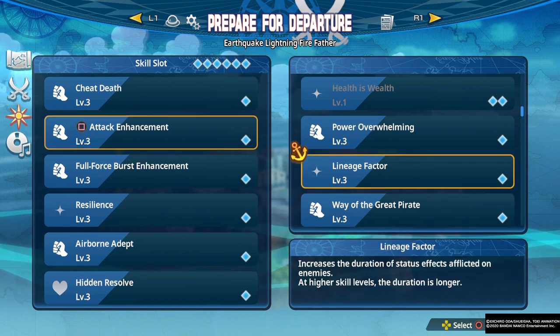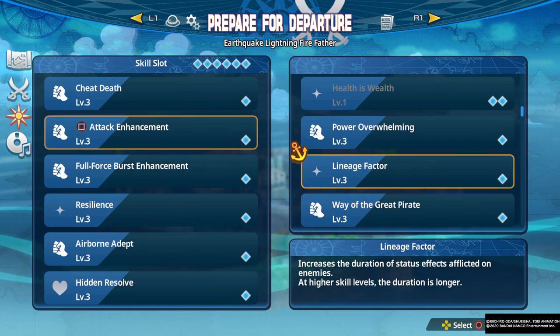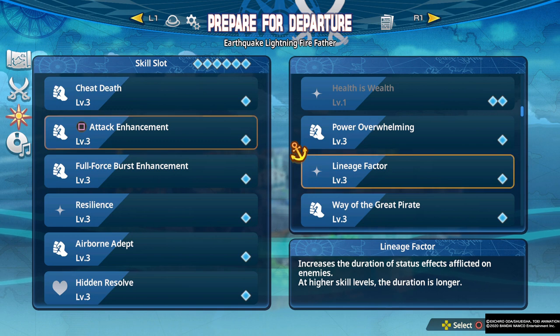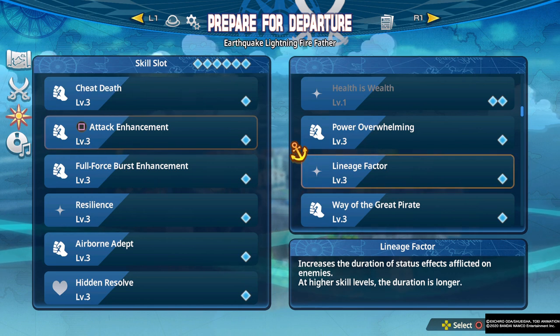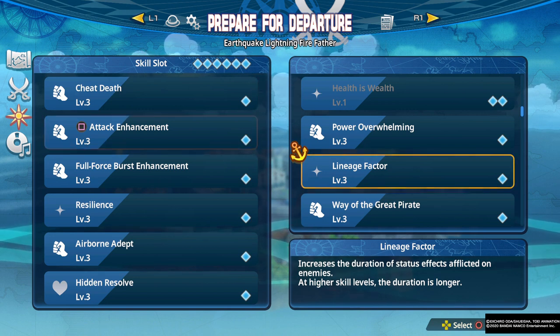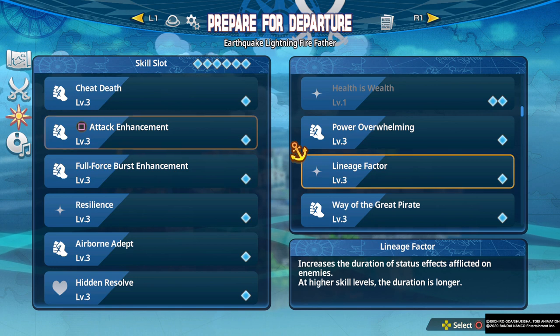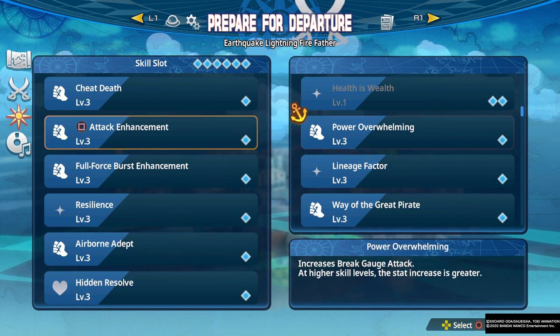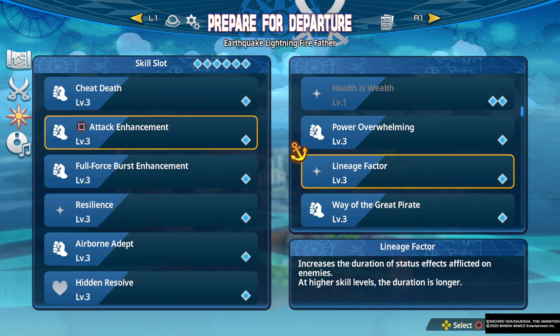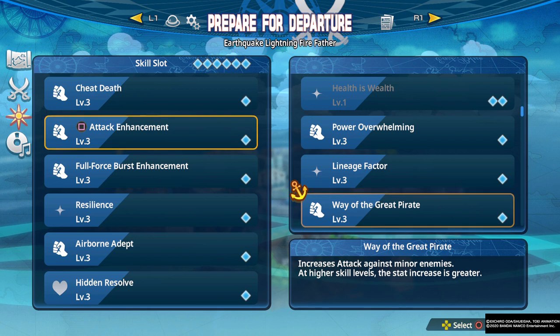We have Lineage Factor, which increases the duration of status effects inflicted on enemies. This is actually a really good skill for certain characters. Katakuri has his mochi binding — when you bind an enemy they cannot regenerate their armor at all, and you can combo them endlessly. With this increased duration it's very possible to bind an enemy in mochi and completely kill them before it wears off. Carrot is another character with a really good status effect that this works well for.